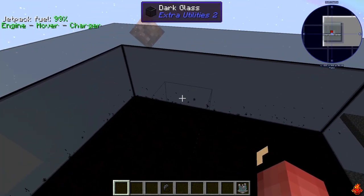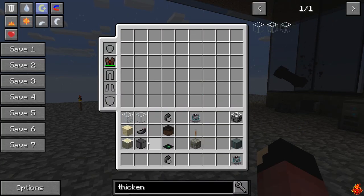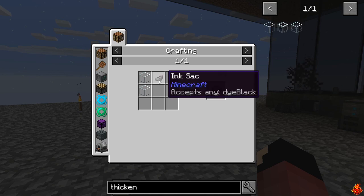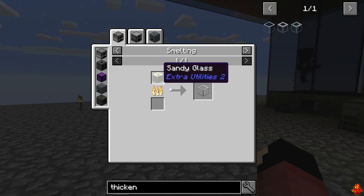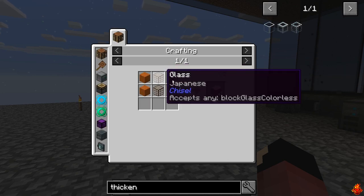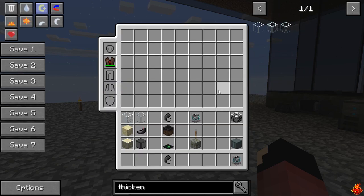The first main thing you're going to notice is dark glass - that's part of the Extra Utilities pack. Dark glass is fairly easy to make. What you're going to need is ink sack and thickened glass. To make thickened glass you need to smelt or alloy sandy glass - also in the Extra Utilities pack - which you make by combining two red sand or two sand with two of any type of glass, giving you four sandy glass.